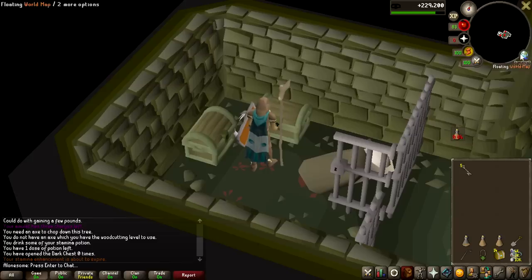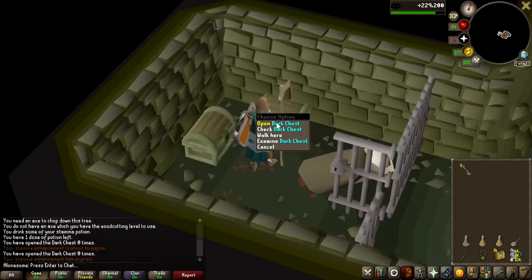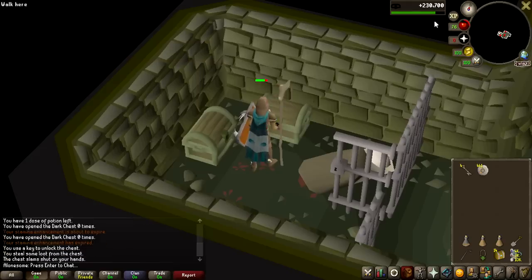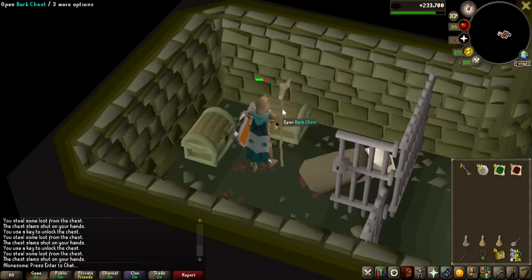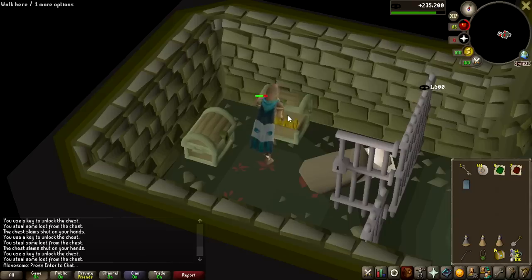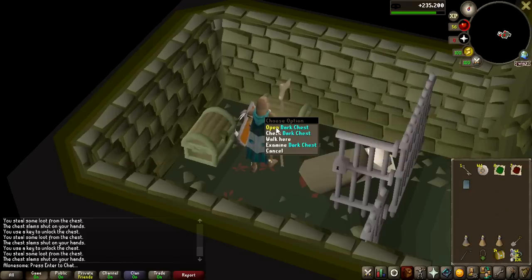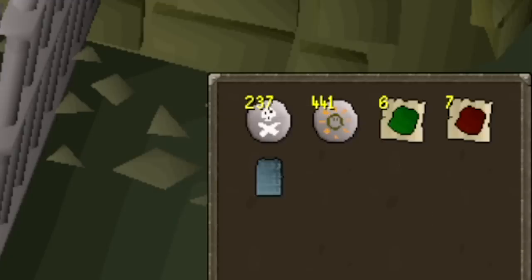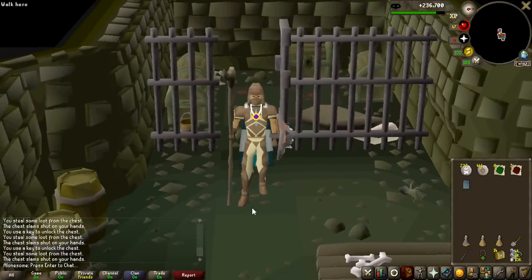Here we are at the dark chest at the top left corner of the Isle of Souls. It says I've opened it zero times. Each key is essentially an hour of work gone instantly as I open it. First one gives some mind runes — 1.5k thieving experience every time you open it, which is actually pretty decent. I'm also taking damage from the chest closing. Rune chain body next — I think that's about 1 in 50. And the last key — we got the death runes! We're actually done. Oh my god.